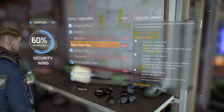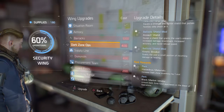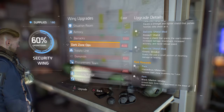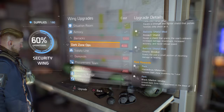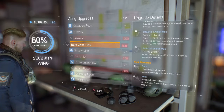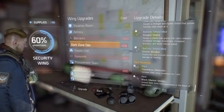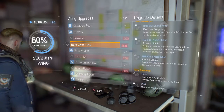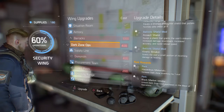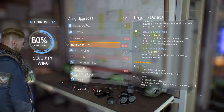The next one is dark zone ops, and it's only really worth it if you're a dark zone player. It will increase your dark zone inventory slot by one and also adds a new vendor in your base of operations that sells weapons and gear with dark zone currency. I'm not really a dark zone player right now so I don't have it, but it can be really nice if you're very into the dark zone and going there with friends all the time.